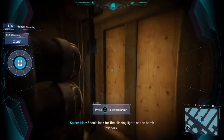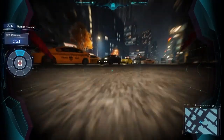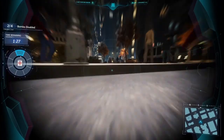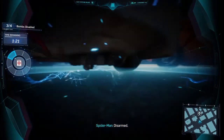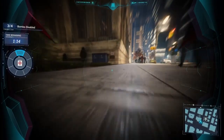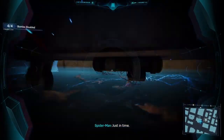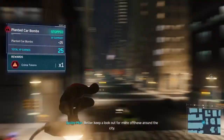There we go, blinking light - disarmed! Need to find the others. Your controller will vibrate the closer you get to it. There's a blinking light as well as the on-screen indicator telling you where they're at. One to go - you do have a time limit. There it is, just in time! That's a new way to get crime tokens.